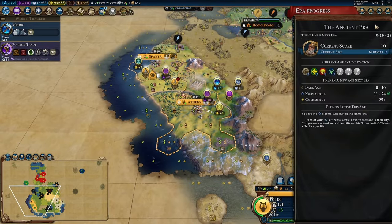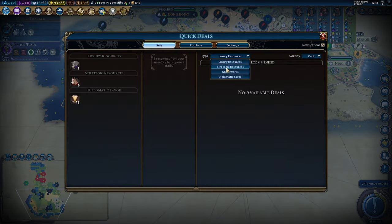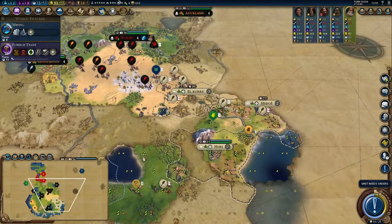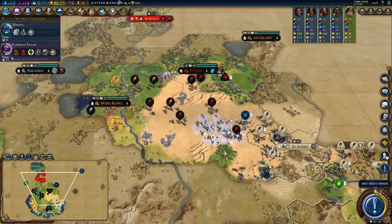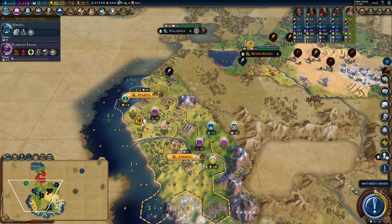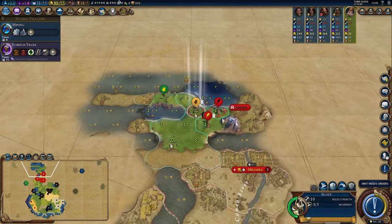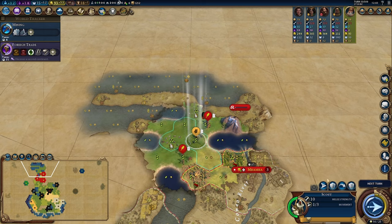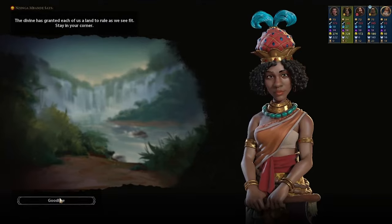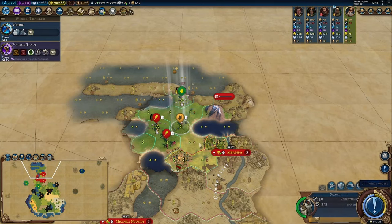We maybe can get Artemis within this era — that would be interesting. E155 here. You have to deal with this, Kongo — this is your problem. Come on!